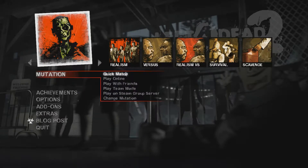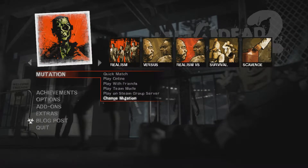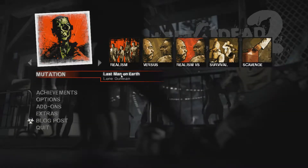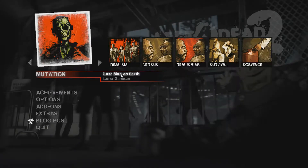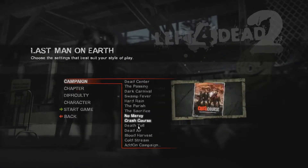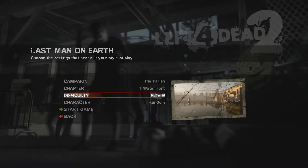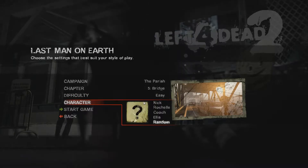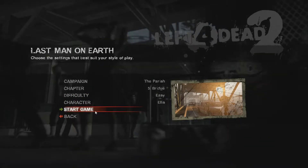Hey guys, Green Arrow Films here. I'm going to show you a quick, easy way to get the achievement 'Bridge Over Troubled Slaughter.' I'm playing on the PC version, and what you're going to want to do is go to the mutation and switch it to Last Man on Earth. This will make it incredibly easy and you'll have this with little to no trouble.